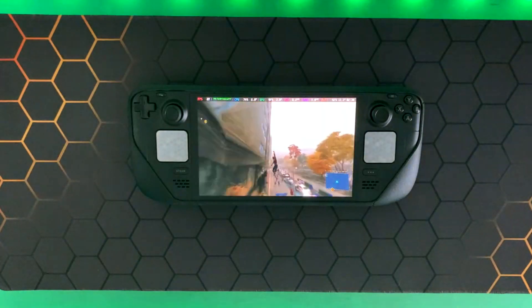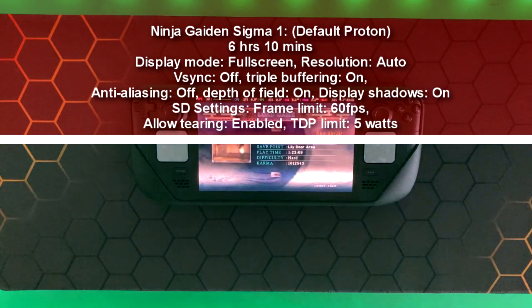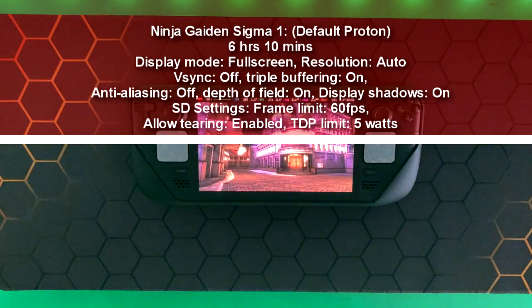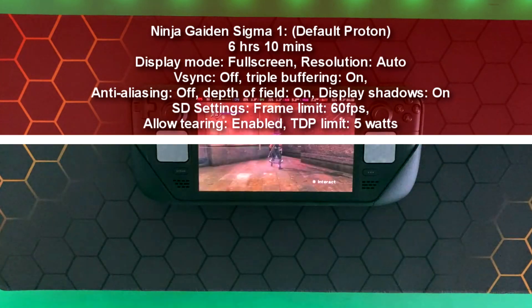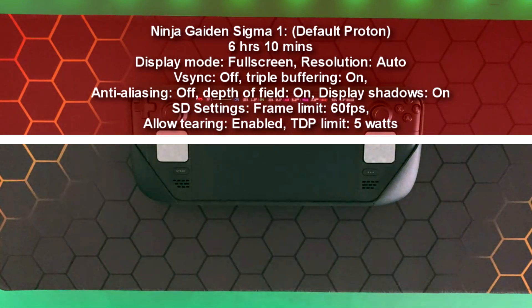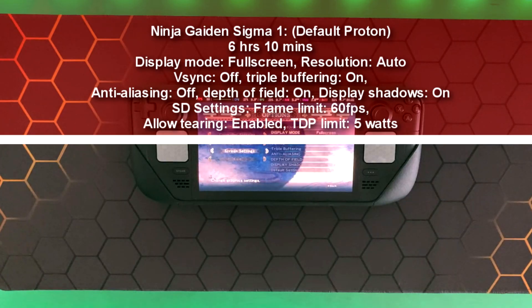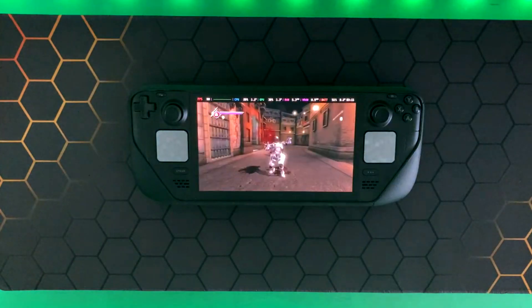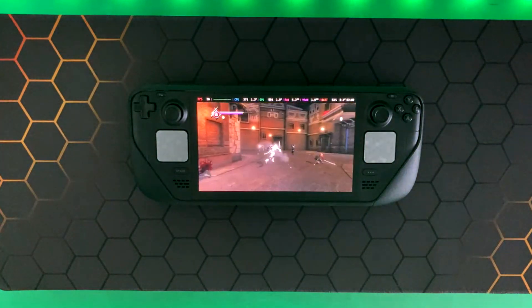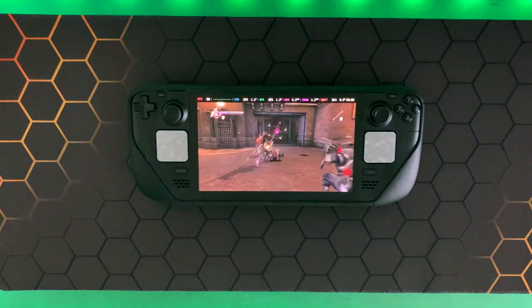The next game I tested was Ninja Gaiden Sigma 1 with the default Proton. I managed to get six hours and ten minutes. Display mode was set to full screen, resolution to auto (dynamic resolution), V-sync off, triple buffering on, anti-alias off, depth of field on, display shadows on. Steam Deck settings were 60 fps with Allow Tearing enabled and TDP limit at 5 watts. Sigma 1 is my go-to for Xbox/PS3 nostalgia. Modding is still a convoluted process on Steam Deck, but Sigma 1 plays exceptionally well.